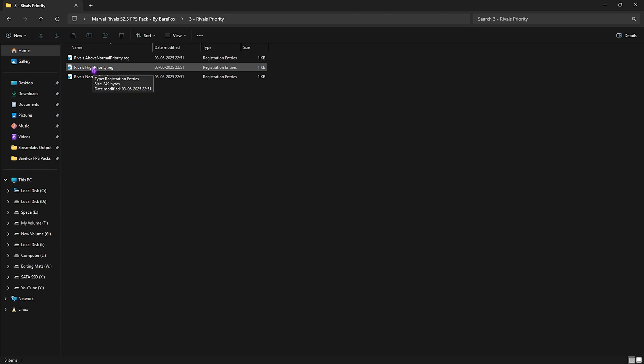The third folder is Rivals Priority, which includes Above Normal, High Priority, and Normal Priority options. Leave your PC specs in the comments below and I'll tell you which priority you should choose.